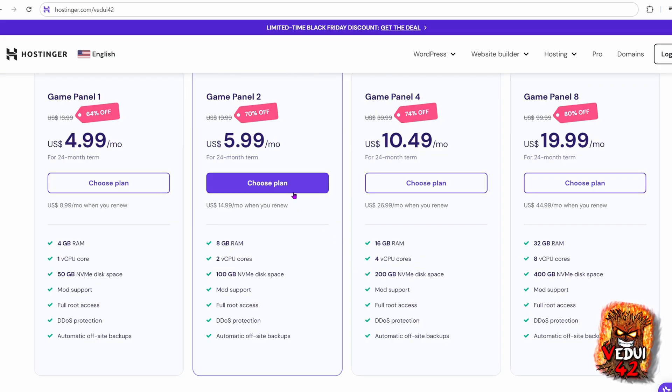I'm going to show you how to choose a plan and do all that setup later on, and I also have a discount code which will bring this down another 10%, but we'll go through that a little bit later.